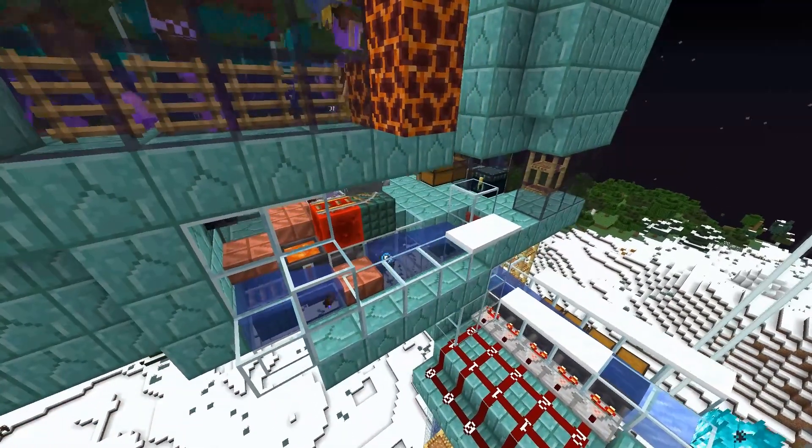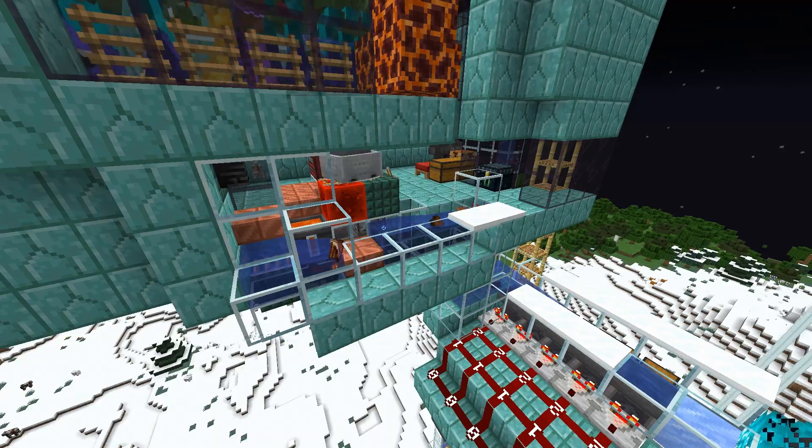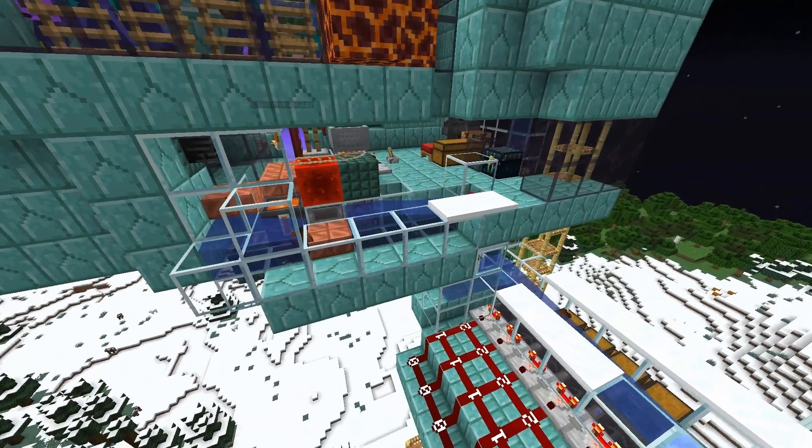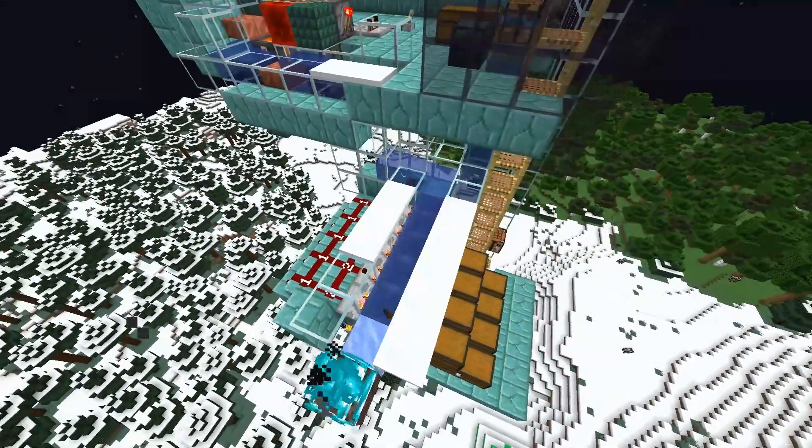Below the killing zone we have a minecart yeeting-based collection. Most of the stuff we collect is rotten flesh and armor — they are burned. But we have a few item sorters and one shulker box loader for the copper, and also for the raw chicken and the feathers.